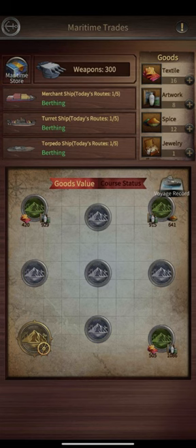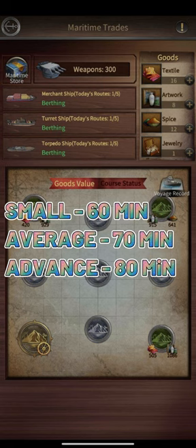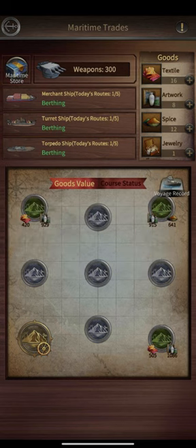Now let's talk about how much time the whole process takes. For small trading ports it's going to take 60 minutes, for average trading ports it's going to take 70 minutes, and for advanced trading ports it's going to take 80 minutes.